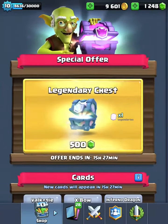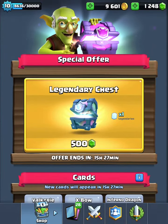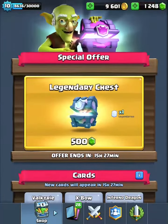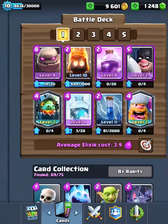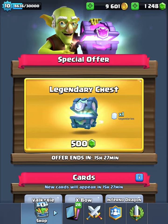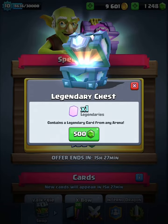All right, so as you can see there is a legendary chest, and I can buy an Inferno but I don't want it. I actually got the Inferno out of that legendary chest I bought with the pack. So yeah, I'm gonna be opening this in three, two, one — let's go!